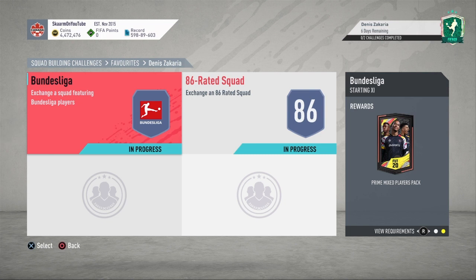Nothing too special there but decent enough. The Bundesliga section will cost you guys 74,000 coins, and the 86-rated squad will cost you guys 116,000 coins.